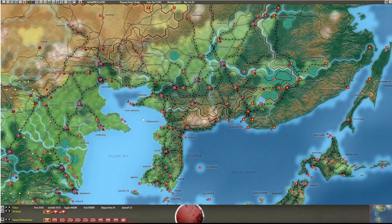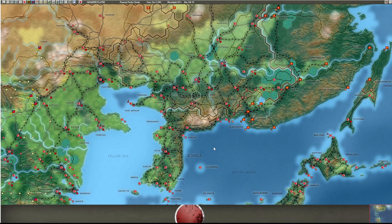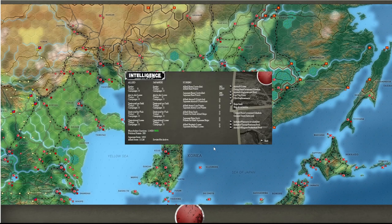Korea and Manchuria - all of this area here - is conquered territory by Japan. They have a non-aggression pact with the Soviets, which keeps them at bay, but the Soviets do break it in '45. They will break it earlier if you let them. If you go into your intelligence screen, you have a Manchuria garrison.